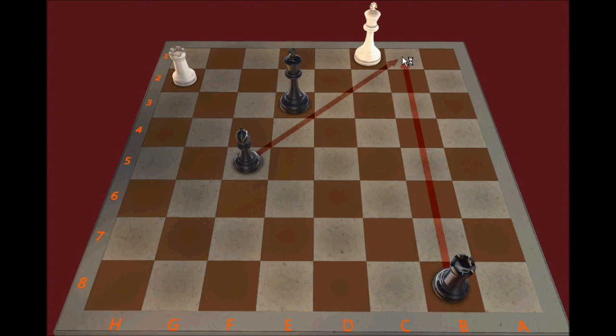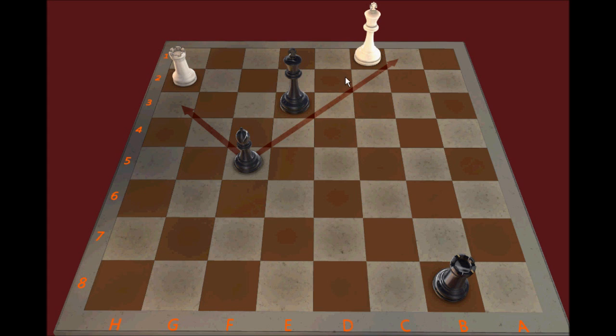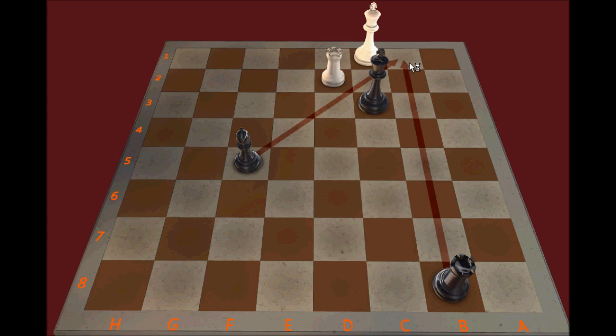In this position, Black is threatening checkmate with Rook to B1 mate, and the Bishop prevents Rook to H3 check. It looks like White can't do anything, but White can exploit the fact that it's going to be stalemate. With all of these squares controlled, the only square left to control would be D1. After Rook to E2 check, it's going to be stalemate if the Black King captures. So it's going to be a draw by stalemate there. If the Black King moves instead, White can employ the drawing method known as the second-rank defense, where the defender prevents the attacker's King from gaining an aggressive post.